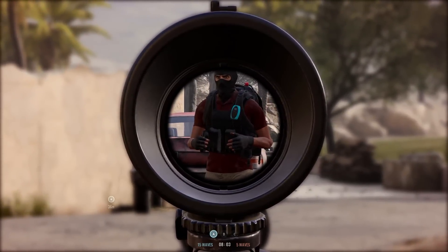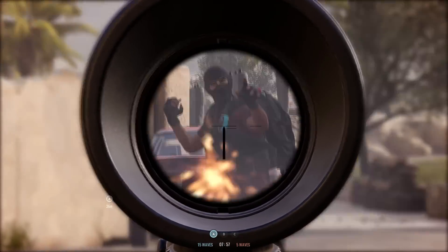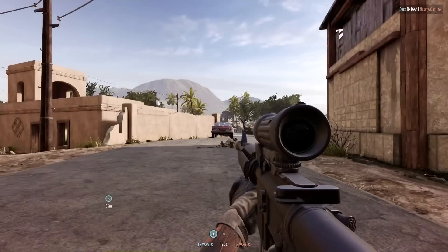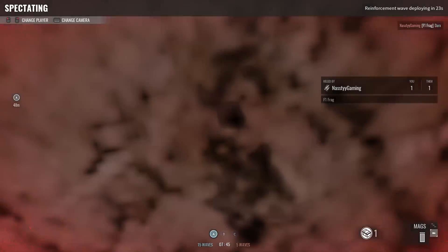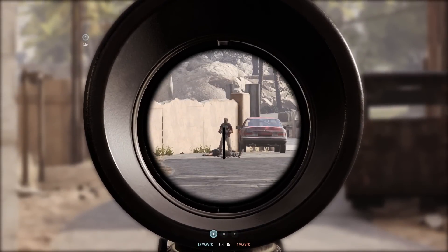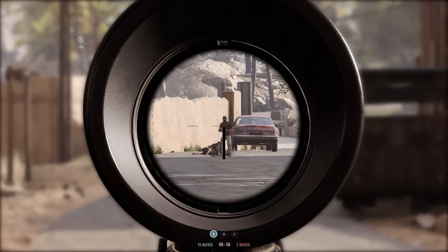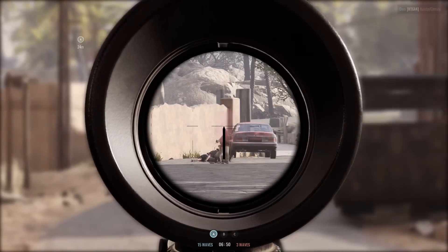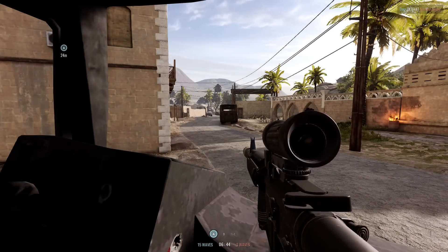First, we test the 5.56, which is the commonly used caliber for security against light armor by hitting the chest. That's light armor. Then the same test with heavy armor. And then we test with no armor to see the difference. What's the point of armor?